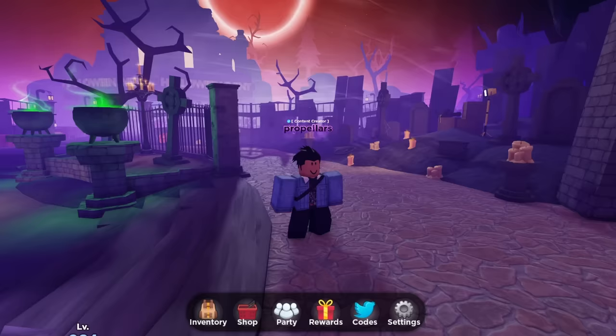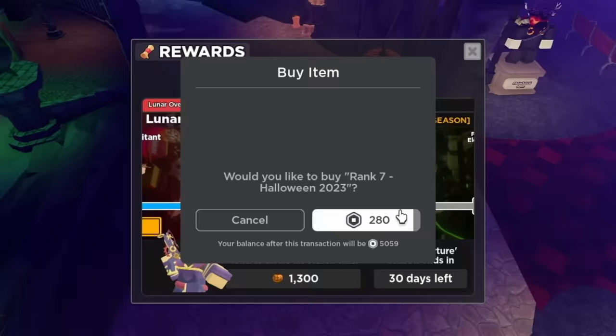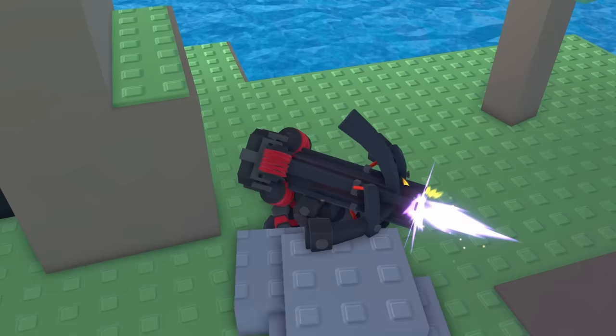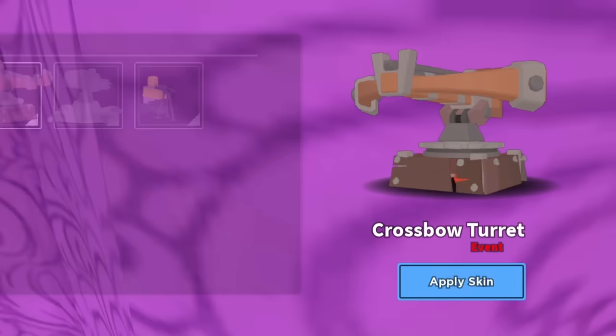In their biggest update ever, Tower Defense Simulator released this battle pass full of exclusive items — mainly skins alongside some emotes and extra goodies — and I spent $70 to unlock every single item and see which tiers are peak and which ones just aren't very good. I'm going to rank them not in order of the actual tiers, but from worst to best.